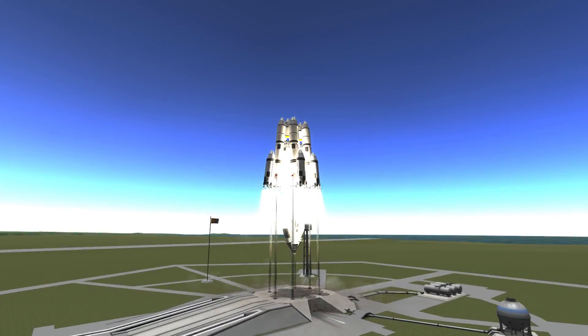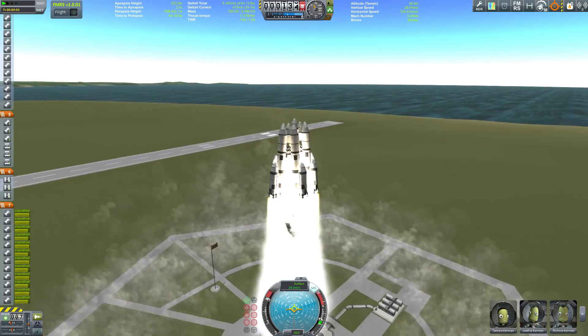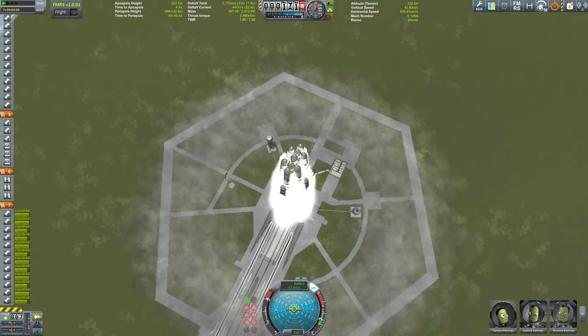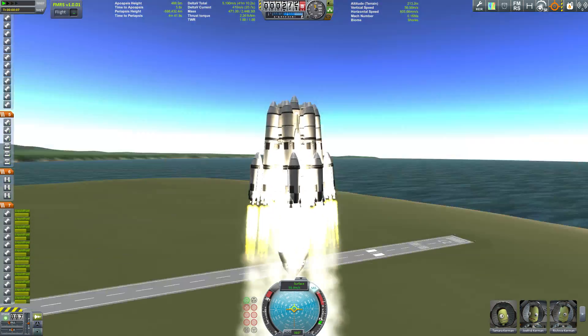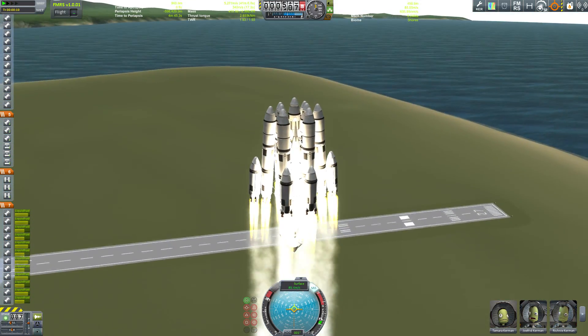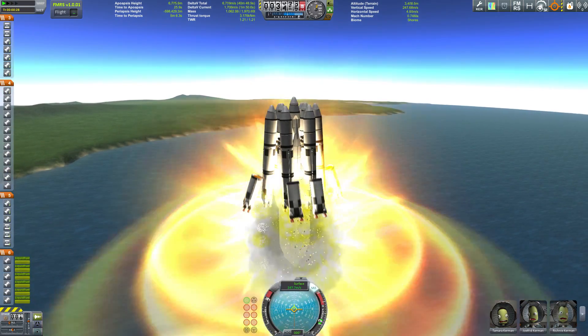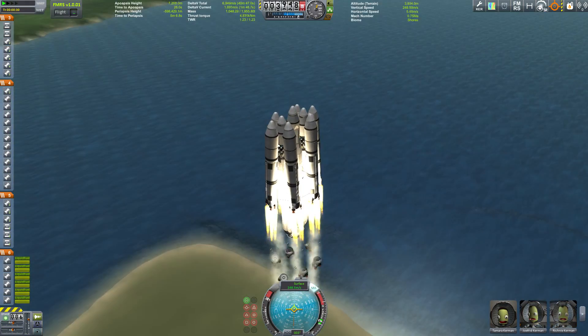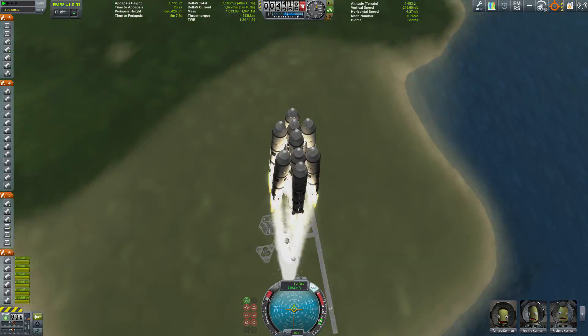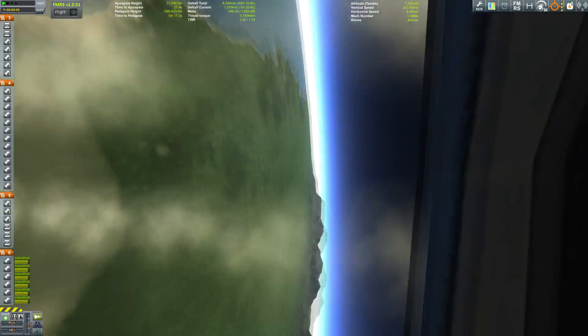We're going to get this to Duna with a huge spaceship — it wouldn't be a ShadowZone video if there wasn't a humongous spaceship involved. As the title suggests, the rover weighs just about three tons and I make a big fuss about it to get it to the surface of Duna.